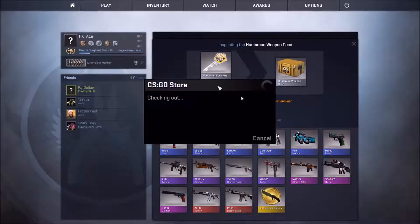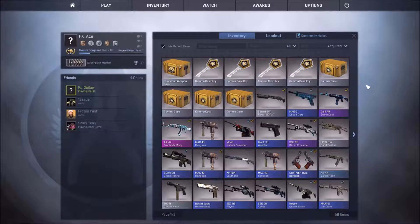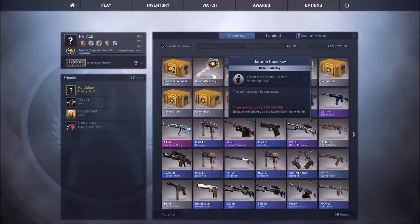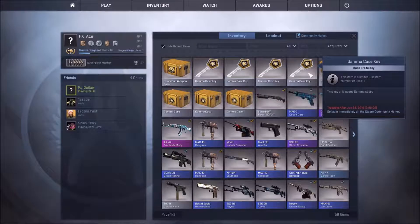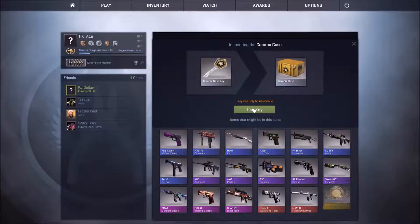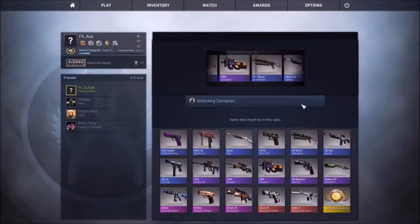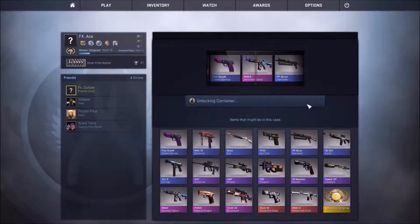What's up guys, Joe from FX Gaming here, this is Henry. Today we have a small case opening. Gamma cases are still about four dollars and fifty cents and we don't really have that much money. I was going to do one of these Huntsman weapon cases but sadly I only have two dollars and forty-eight cents, so I really don't feel like adding five bucks to open one case. That might be in a future video.